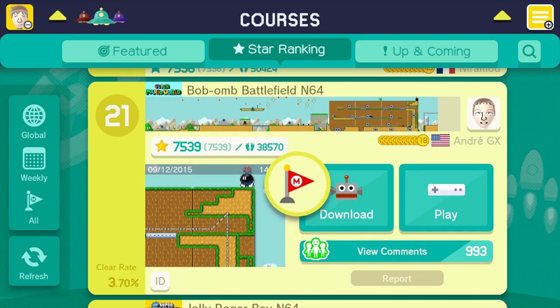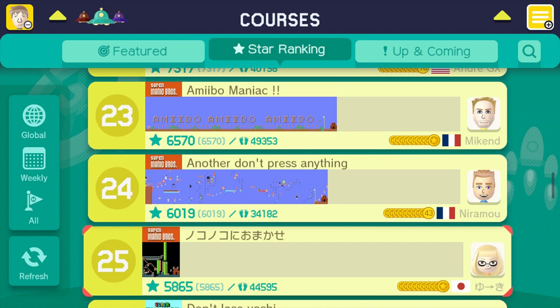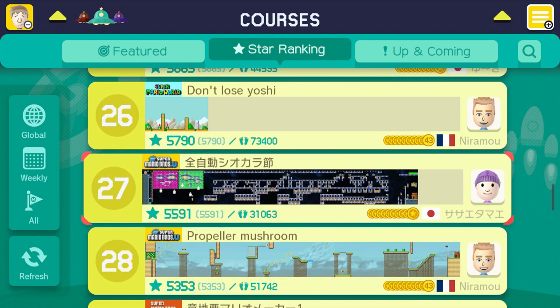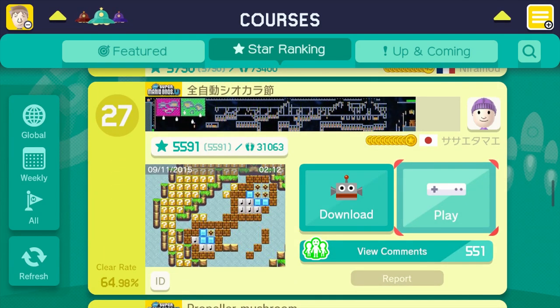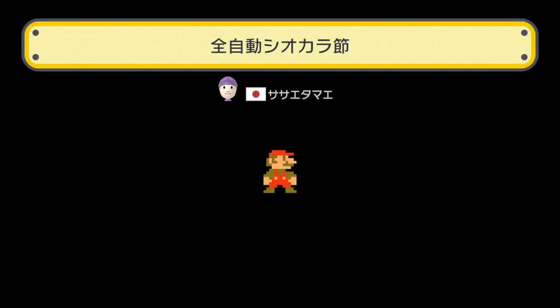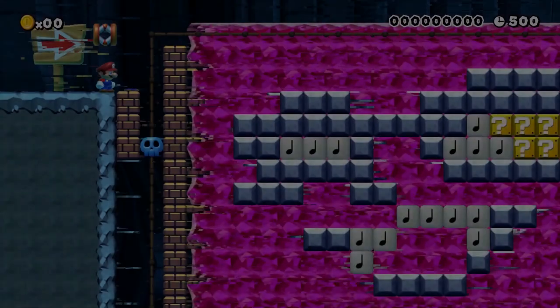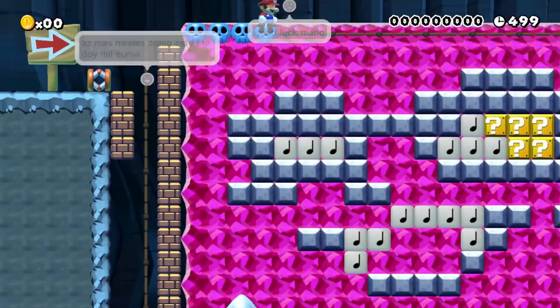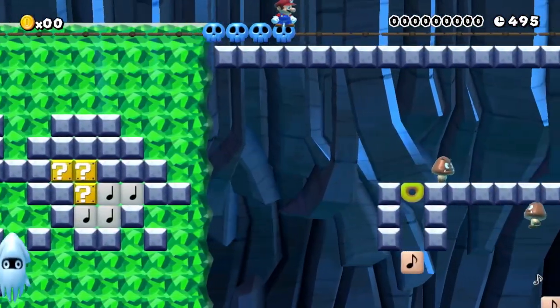We're still on the top star-ranked courses. You can sort on the left-hand side globally or by territory, weekly or all-time. The one I wanted to do is this one that looks absolutely insane — it's a New Super Mario Bros. U stage. I don't know its name or who it's by, but I just love the way it looks in the mini-map picture. I think it's an auto-stage.